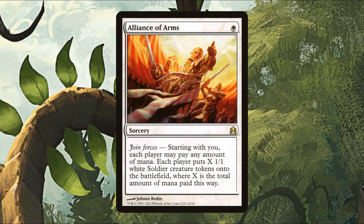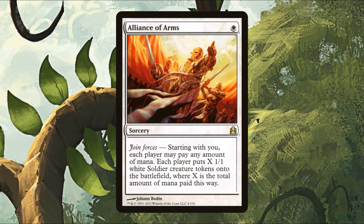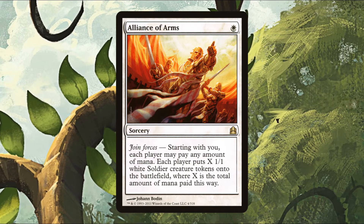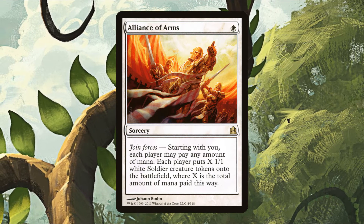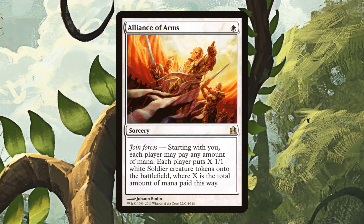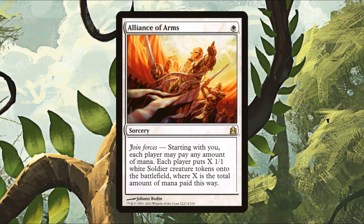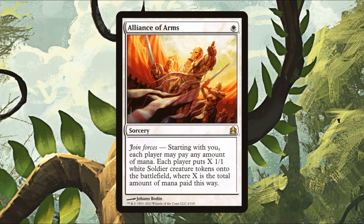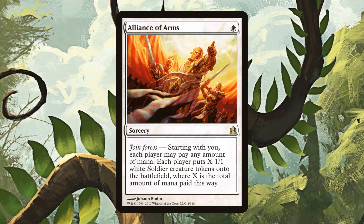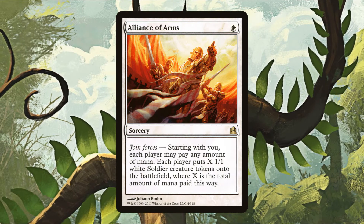Alliance of Arms is a sorcery costing a single white mana with joined forces — starting with you, each player may pay any amount of mana, then each player creates X one one white soldier tokens where X is the total mana paid. Worst case, only you pay and everyone gets X tokens that die instantly to your enchantments, dealing two times X damage via Dingus Staff. But an opponent might actually pay mana into it to hurt another opponent — so this card can do a lot of damage for the mana you put in.